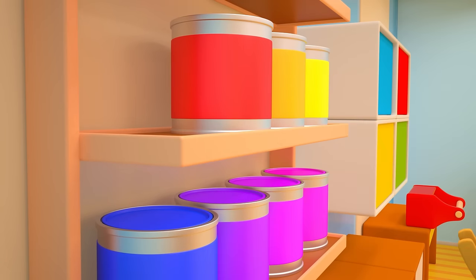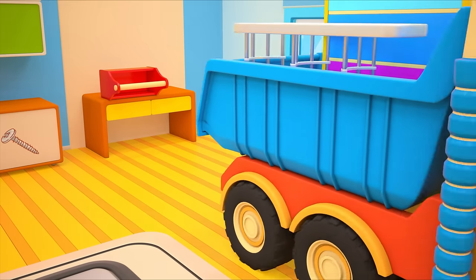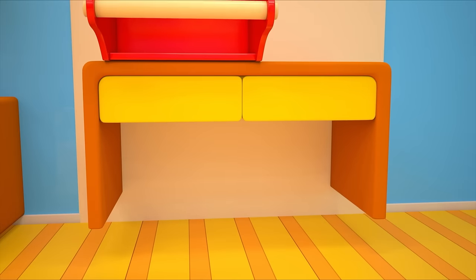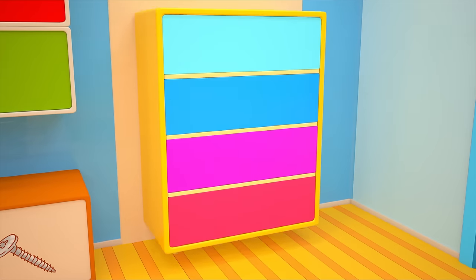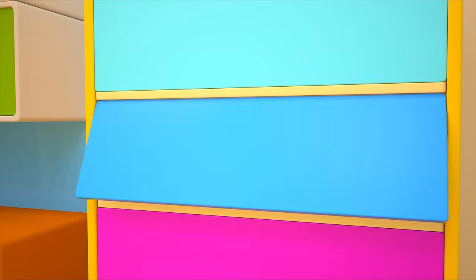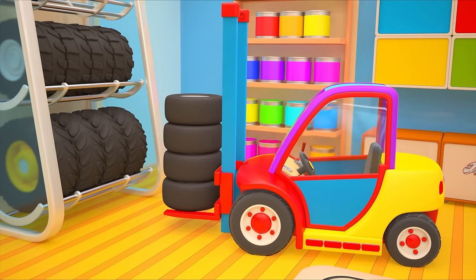Let's fix this shelf. The dump truck has brought a new rack for the tires and a cabinet. Let's put the rack over by this wall. And let's put the cabinet with the drawers here. Let's put the tin and the oil canister inside. The forklift arranges the tires on the rack.